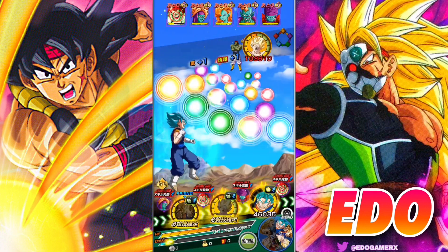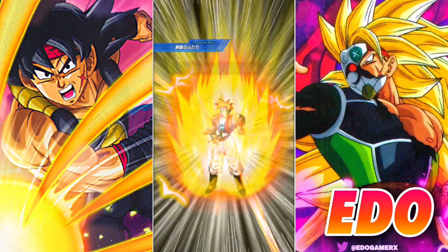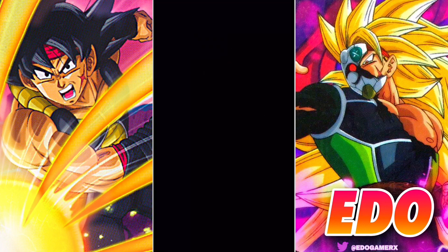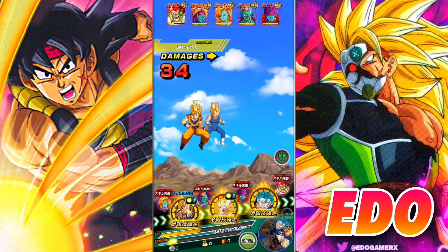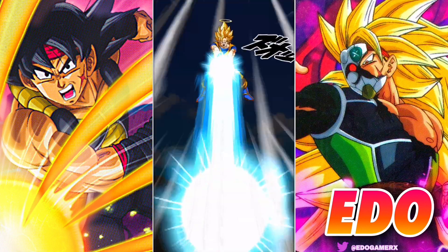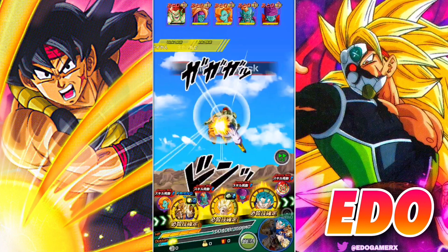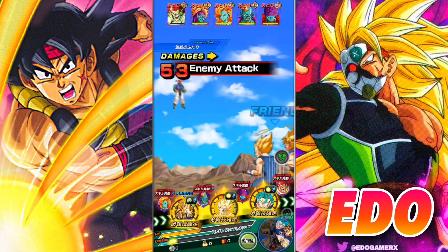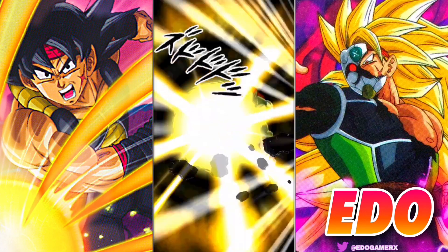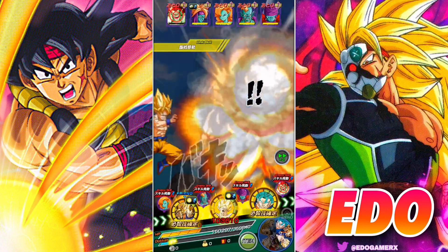When it comes to his passive skill, he gains Attack and Defense plus 80%, and when he performs a super attack he gains an additional Attack plus 50%. So he's going to be a very hard-hitting and defensive unit at the same time. His links include Super Saiyan, Lineage of Evil, Breaking Limits, and Over in a Flash.